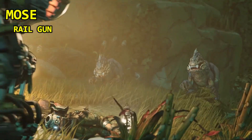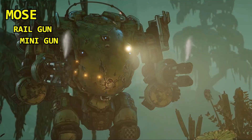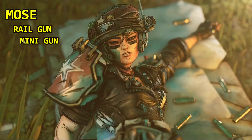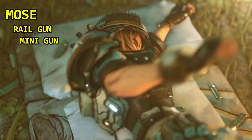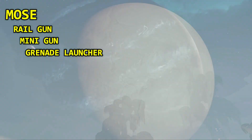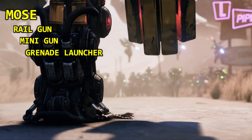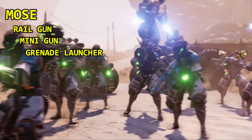The next weapon is a minigun capable of sustained rapid fire. If you fire for an extended amount of time, you will overheat the machine gun and need to let it cool down for a few seconds. The third weapon is a grenade launcher that fires semi-auto, and the grenades from it will not be affected by your grenade mod.